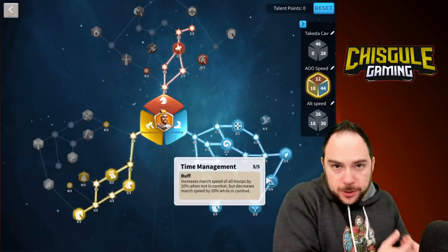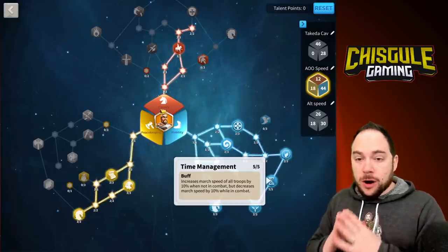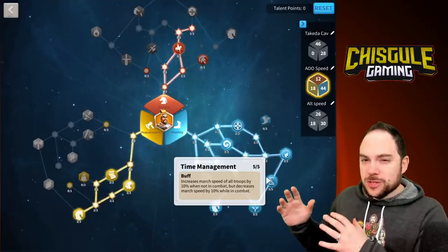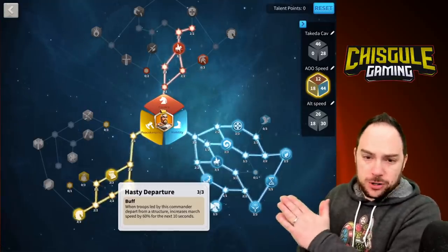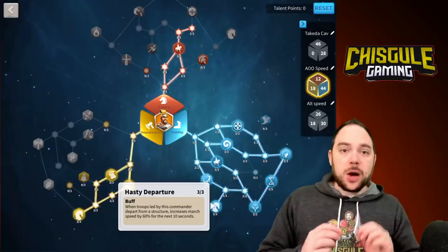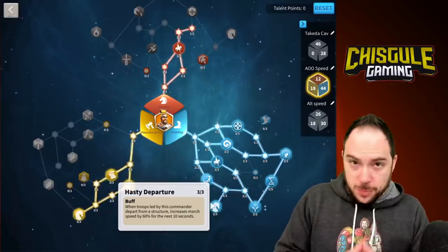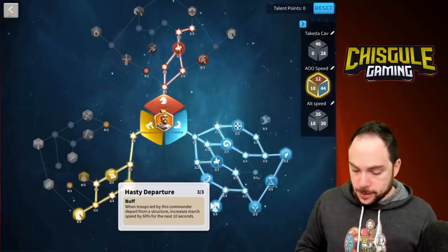The one thing that's a little risky is time management. This gives you 10% march speed when you're out of combat. However, you lose 10% march speed if you are in combat — so a 20% march speed swing from when you're out of combat to when you're in combat. You're going to want to use this if you're avoiding getting hit at all. One other thing worth mentioning is that Haseki Departure is not going to give you inherent march speed. However, if you're managing your march very closely, going from structures or resource nodes, this is going to give you a lot of speed — 60% for 10 seconds when you leave the structure, which includes your own city, by the way.